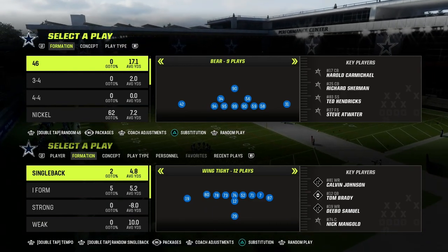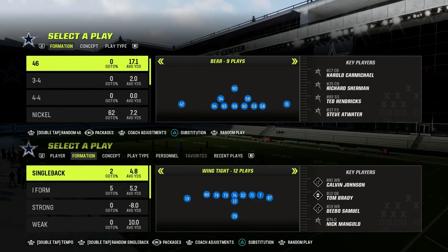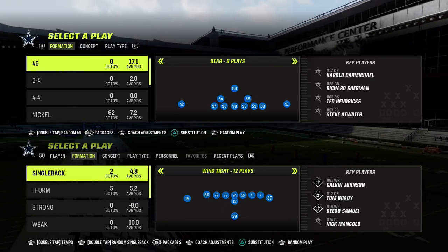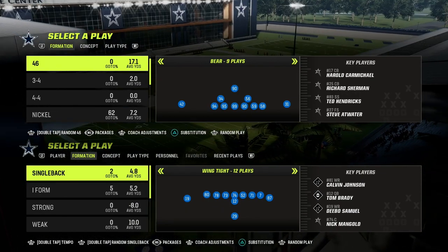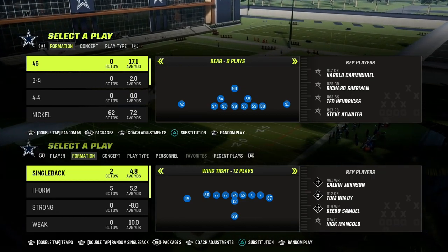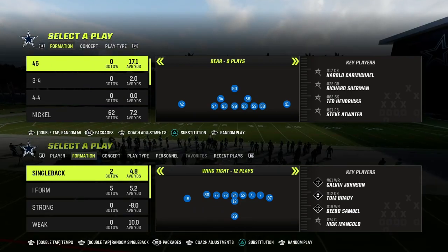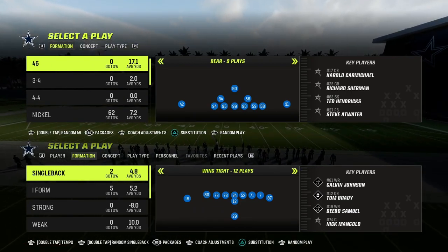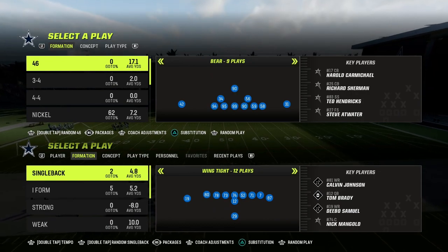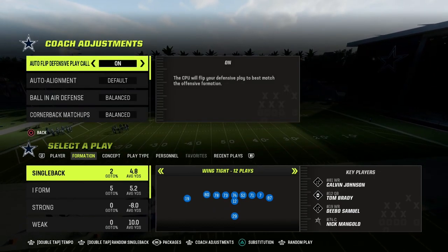If you want to get access to my entire Jets Tight Y-Off offensive e-book, I actually dropped a full e-book on this on my Patreon page. It's got a ton of advanced setups for the Tight Y-Off formation, as well as an entire mini-scheme in the red zone that I think is one of the best red zone schemes in the game. You can get access to all of my e-books and updates by joining the Patreon — the link is in the description down below.